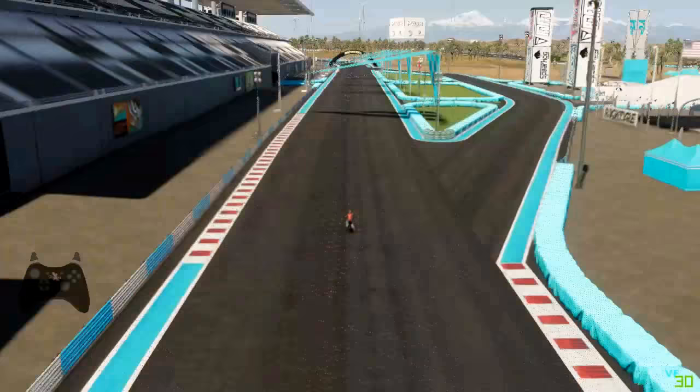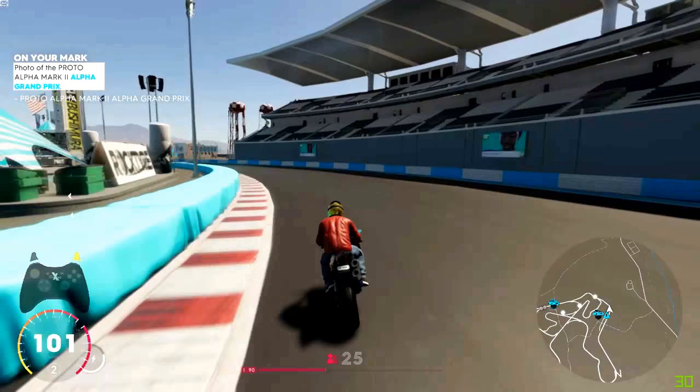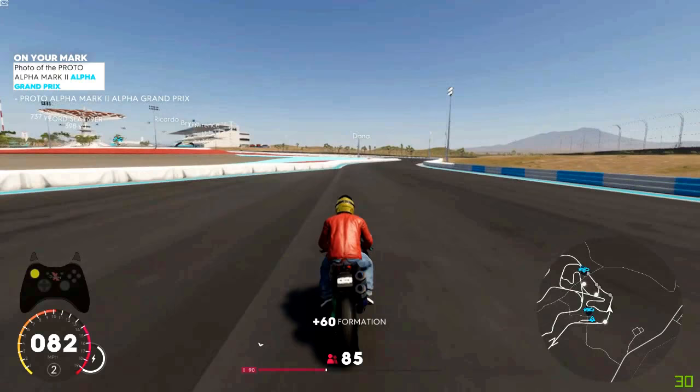Once we've spawned at the race track, I would advise making your mini map bigger — this will allow us to see more. Then we just need to do a U-turn. Head off in this direction and you should start to see some little blips appear on the mini map. These are NPCs going around the circuit in the Mark II that you are after.